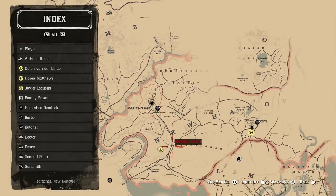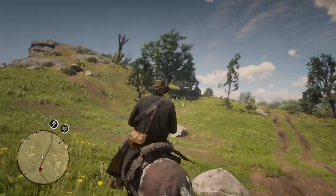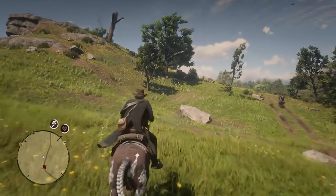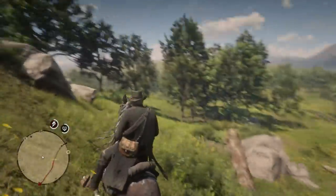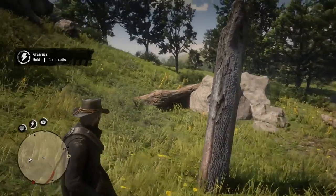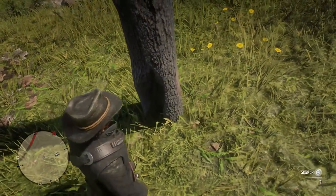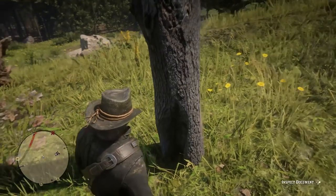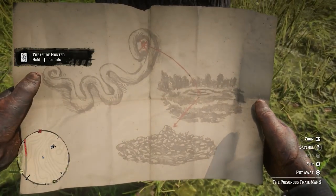On the map, we're going to be headed south — from north to south, set a waypoint right by that pond. Get on your horse and ride up the hill. You're going to see a few trees up here — a really broken brown one, and there's a smaller one to the right. That's the one we're looking for. Walk around it and you'll see there's a hole in it, and that's where the next treasure map is. Hold square to search and you'll find another treasure map clue.